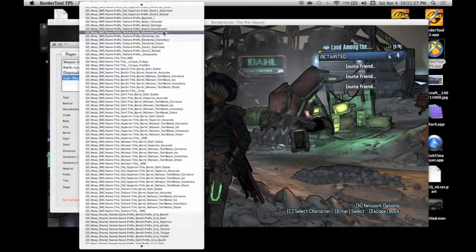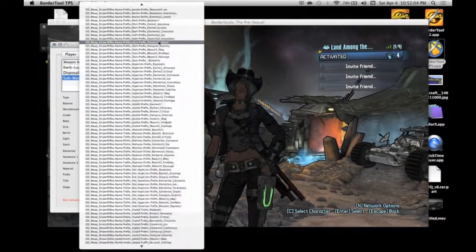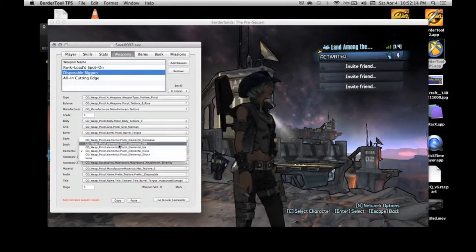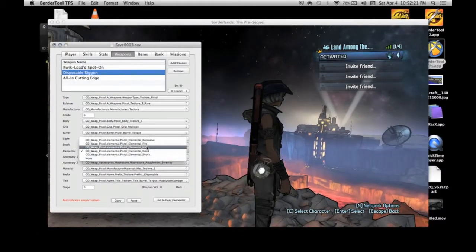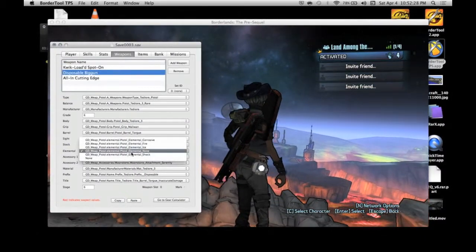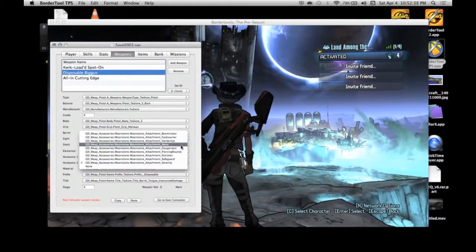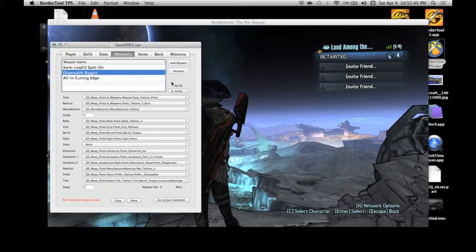I'll go in and just click on some prefixes — I don't really care what it says. Now if you go up to Elemental it'll show you your elements like corrosive, fire, ice, shock. I'll go ahead and put an element on here to show that it works — I'll go with ice. For accessory, these are pretty cool — I'm gonna go ahead and add fire rate.